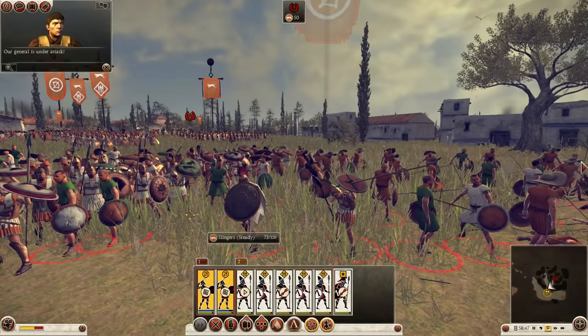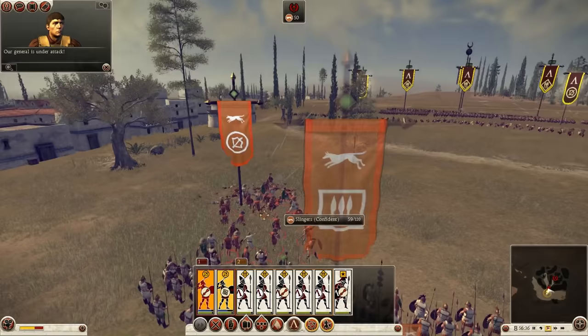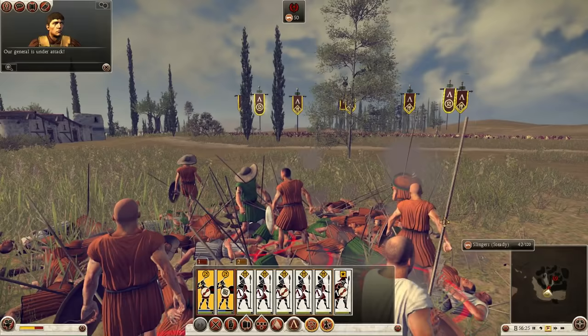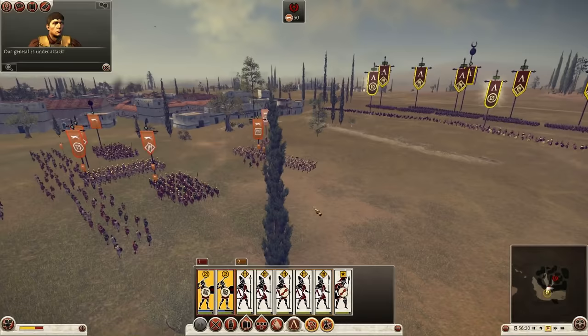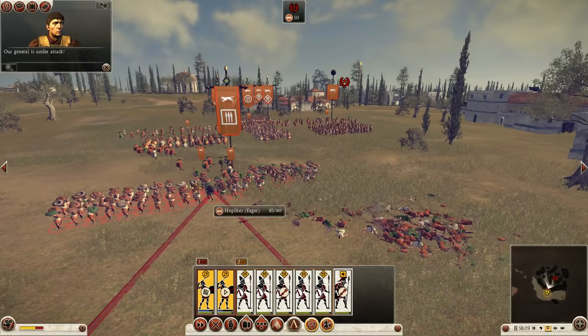The green bar is the unit's health and the blue is the ammunition. These guys are being utterly annihilated. There's some really good impact physics and animations - they look pretty darn good. With them wavering they should break shortly. I'm also bringing down the hoplites quite a bit, though it's hard to tell exactly because of the attrition they've already taken. Let's focus on these hoplites now.